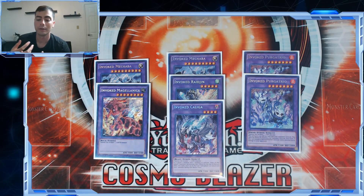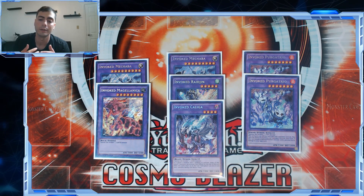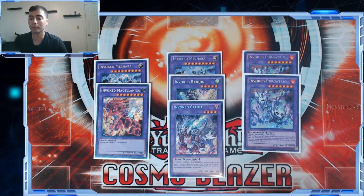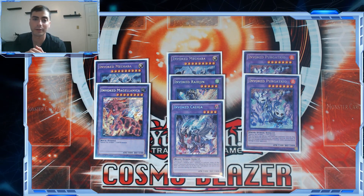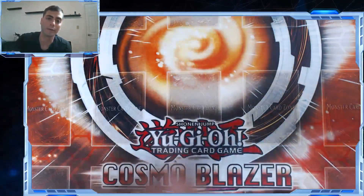Two Purgatrio does come up consistently — there are a lot of times you can't quite kill them and you need the follow-up, whether through Book of the Law or just making it next turn. Raidjin is mandatory as the Instant Fusion target. Raidjin plus Meltdown for Instant Fusion is extremely powerful under the right circumstances. Knightmare Corruptor Iblee can be very irritating for SEKA's Light decks to deal with, and Magellanica for the OTK is pretty important. I wouldn't change the Invoked fusions for this build.